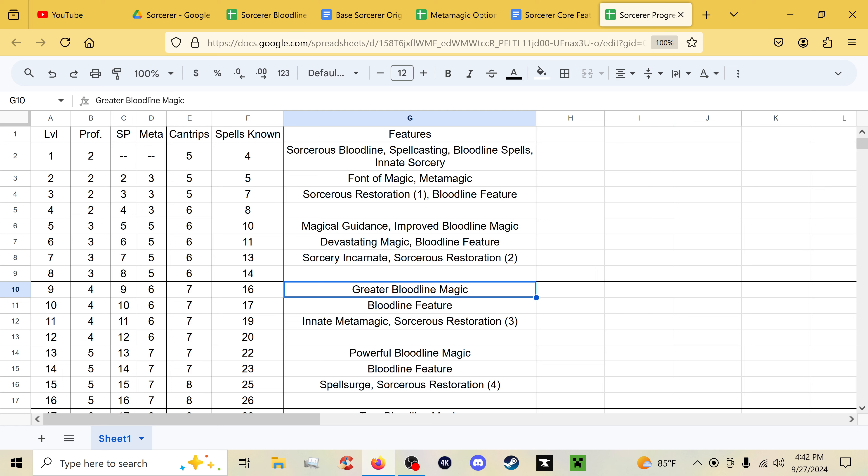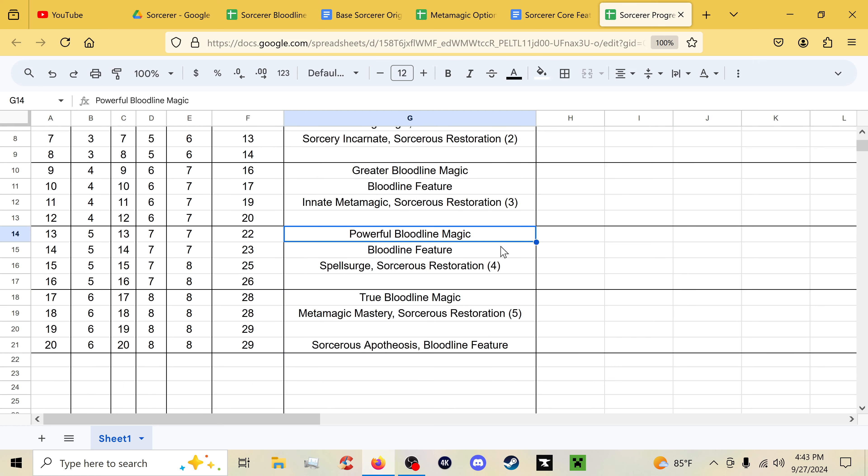Ninth level brings Greater Bloodline Magic — even better bloodline spells. Tenth is a bloodline feature. Eleventh is Innate Metamagic and three points from Sorcerer's Restoration. Twelfth is ability score increase. Thirteenth we have Powerful Bloodline Magic. Fourteenth we get Spell Surge and Sorcerer's Restoration — the penultimate upgrade. Sixteenth is ability score increase. Seventeenth is True Bloodline Magic — the ultimate form of your bloodline spells. Eighteenth brings Metamagic Mastery and the final Sorcerer's Restoration upgrade. Nineteenth is ability score increase, and twentieth is Sorcerer's Apotheosis plus a bloodline feature.